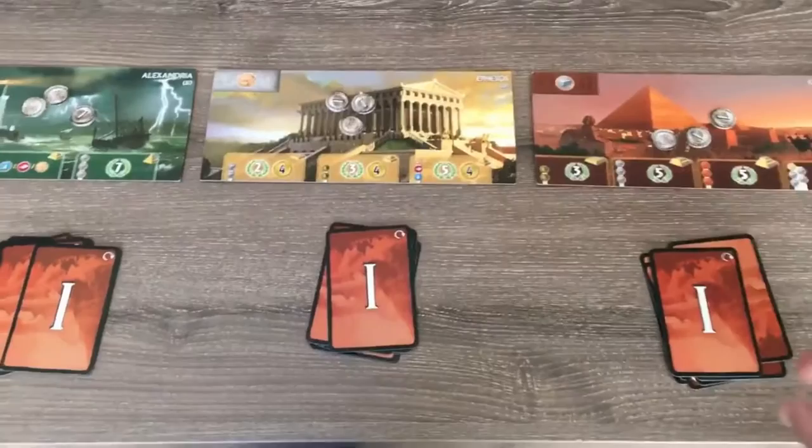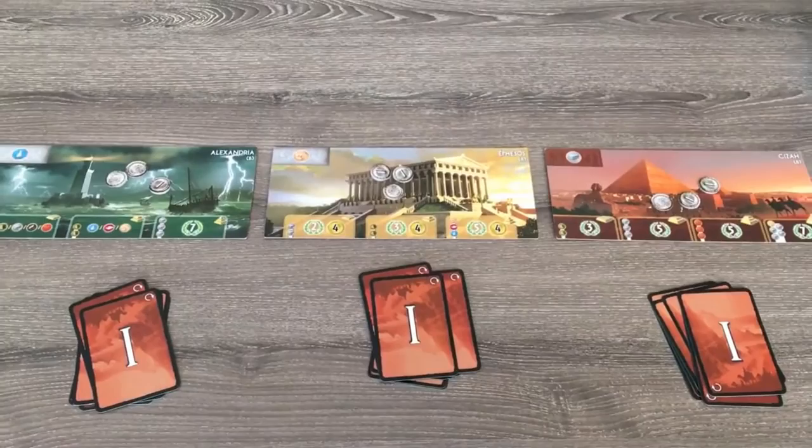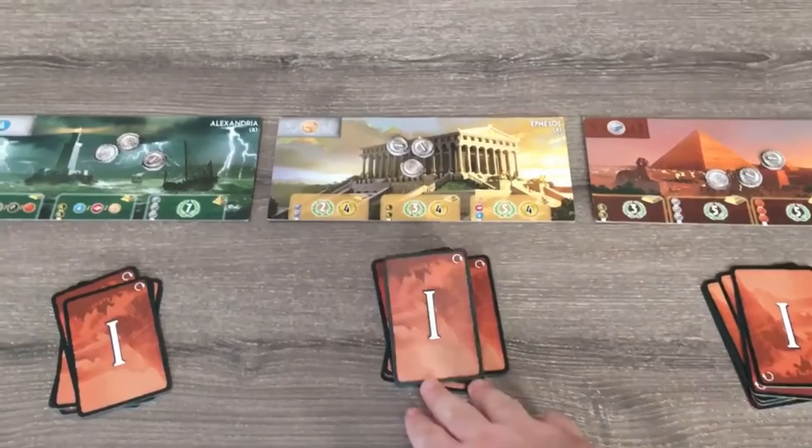To start each round, add the top card from both the right hand player and left hand player to your deck. Then play a card for each player. In eras 1 and 3, you will play the right hand player, then you, then the left hand player.